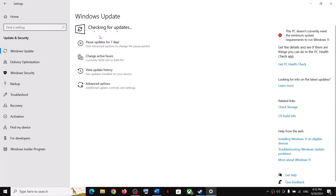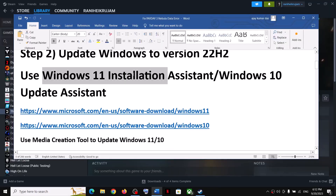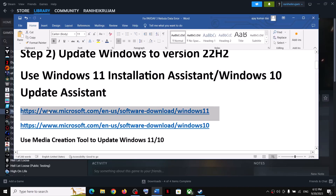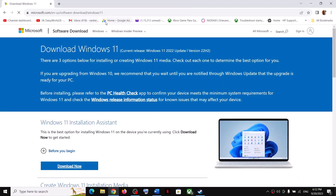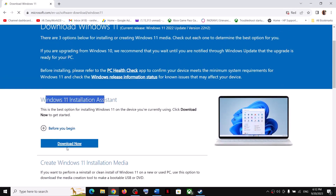If you face any trouble installing updates on your Windows 10 or 11 computer, for Windows 11 users you can use the Windows 11 Installation Assistant, and for Windows 10 users you can use the Windows 10 Update Assistant. The links are provided in the video description. Open the link in a browser — it will take you to the Microsoft website. For Windows 11, click on Download Now.